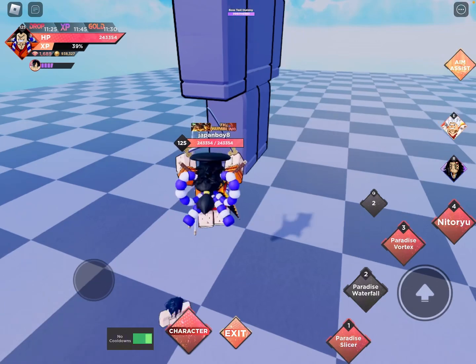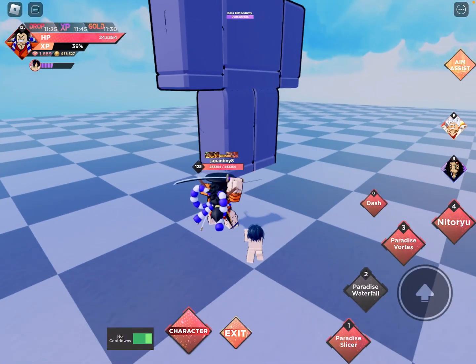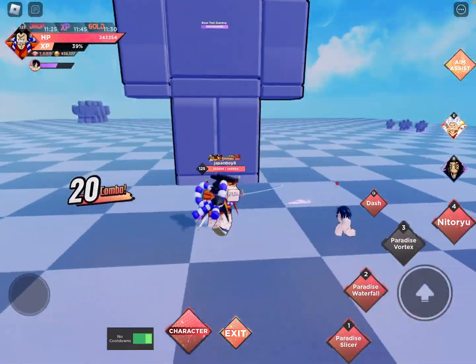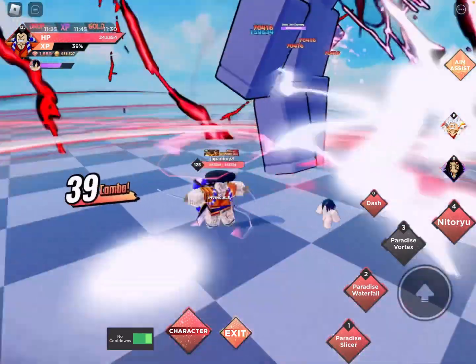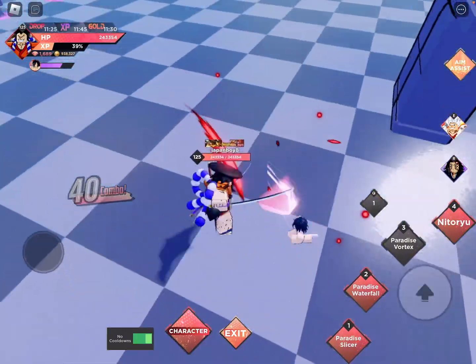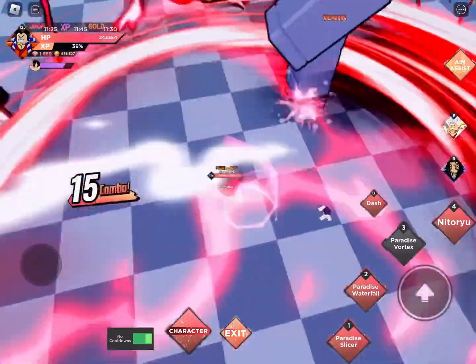These new characters are beyond crazy damage. Paradise Vortex is basically a vortex where you go running around with a combo of about 20 — it's decent. I think that was around 3 million damage for me. I'm looking at the AOE — very good.